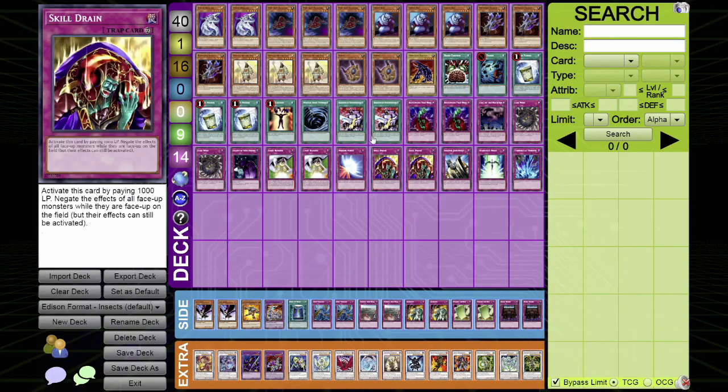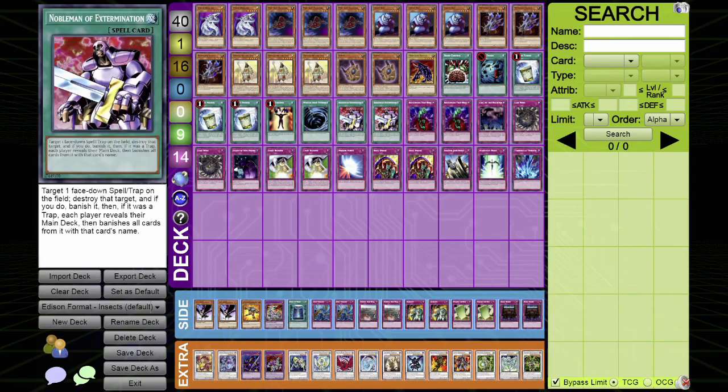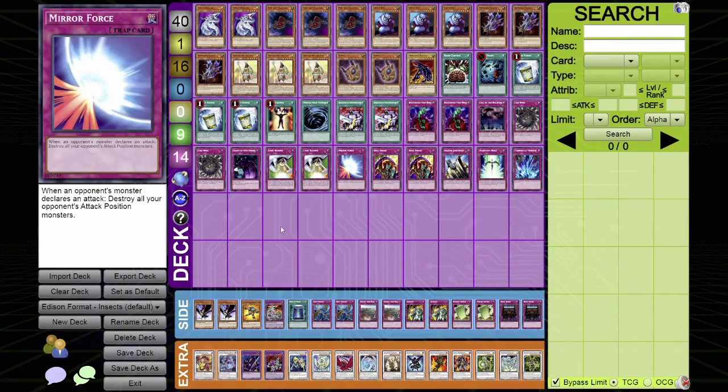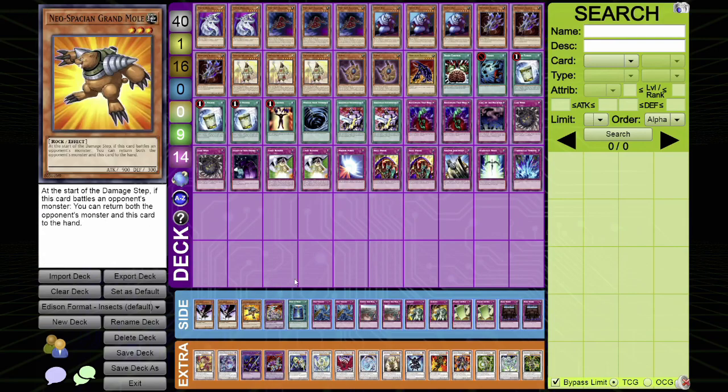I want to stress again that this is a go-second deck, which is why I don't play Dust Tornado in the main deck — it's a really poor card going second. You want cards that are good going second so you can destroy their back row and do your Synchro play. It's a very level 8 Synchro deck, but it could also be a level 6 Synchro deck. Because Edison is a 5D's era format, you want to use your Synchros appropriately. On the next segment of this video, I'll have gameplay videos to demonstrate what this deck can and can't do — stay tuned.